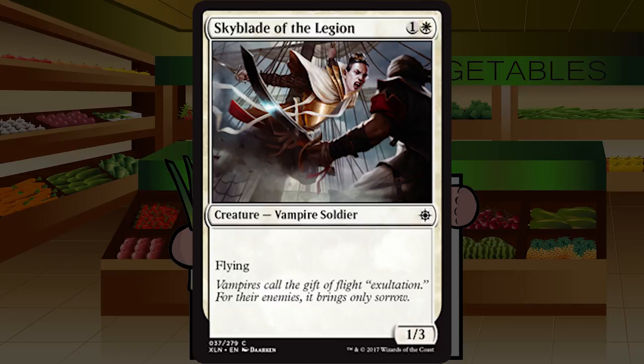Skyblade of the Legion is one and a white for a Vampire Soldier at common — a 1/3 that flies and nothing else. Another French vanilla flyer. A 1/3 flyer for two is something we've seen a bunch, and it's always just a 23rd card that almost functions better as a sideboard against two-power flyers. I'll avoid playing this unless I need more vampires, in which case it goes up from the C minus I'm giving it now — though even then maybe C or C plus at the absolute max.